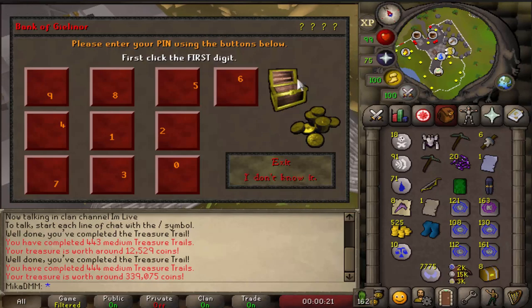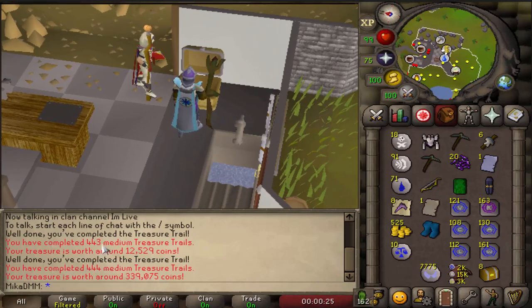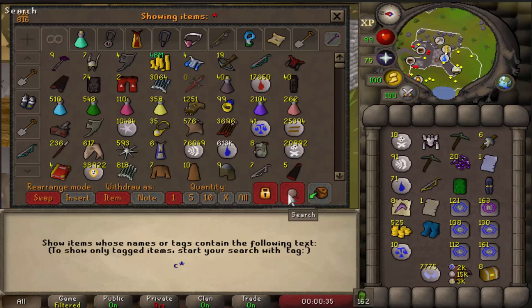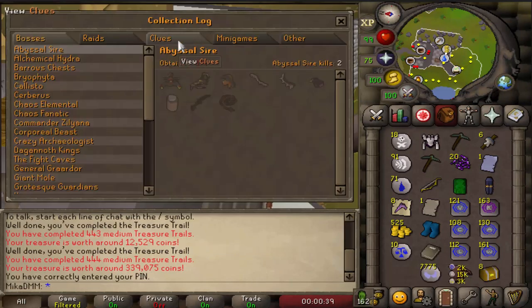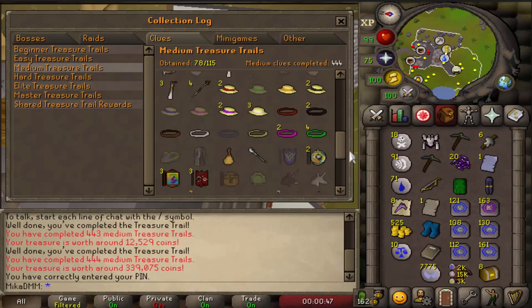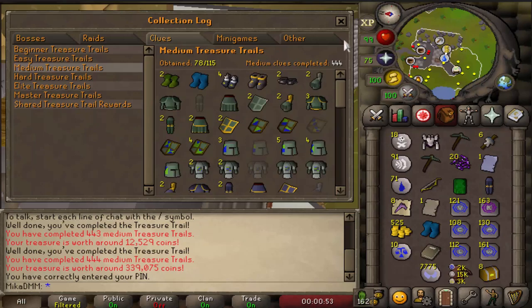Oh my god — 444 medium clue scrolls for the wizard boots! The reason why this is so cool is because it's a new thing for the collection log. We have officially got all the boots in 444 medium clue scrolls! Let me just get the bank pin and prove it — collection log, clues, medium clues — look at this: all of the boots obtained! That is beautiful, 78 of 115.